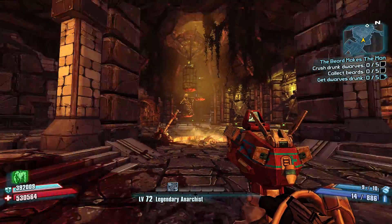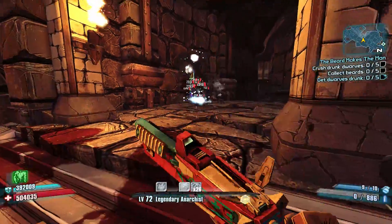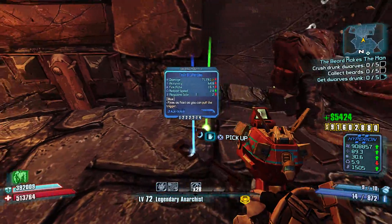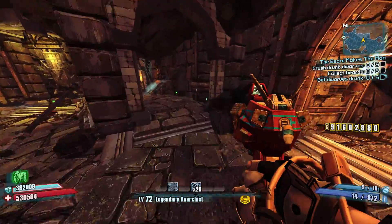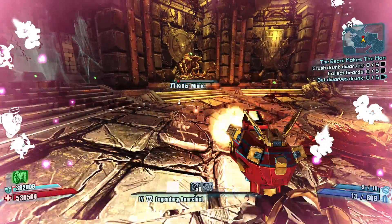If you have a good shield and whatever weapon you like, this will be an easy farm. All you're going to do is open the chest and kill the mimics. Let's see if we can get a Fibber to drop from one of these guys while we're making this video — that's the good thing about this farm.